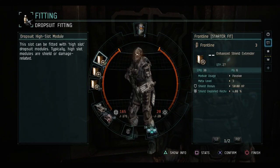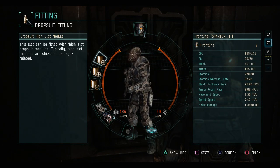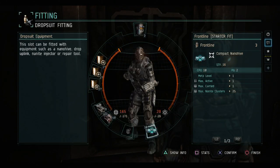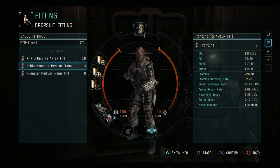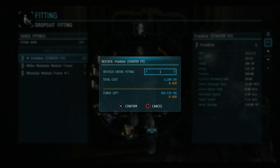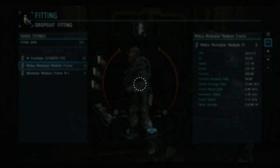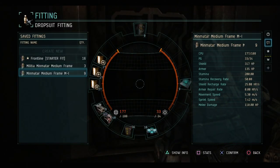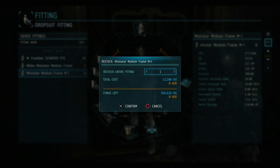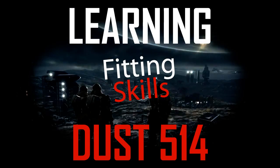So this is one way to improve the effectiveness of your drop suit fittings by working on your core skills. The three that I've shown you aren't the only ones that improve your CPU and power grid usage, but they are an effective way. You'll notice here about 4,000 ISK. When I use the same suit but add my own modules, I over double that to 10,000. And if I go with the basic frame, I'm about 13,000. Be sure to check out the next episode where we play with the Minmatar fit and use the combat rifle.